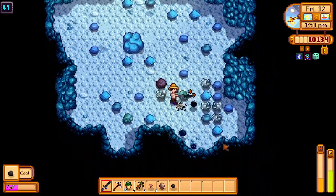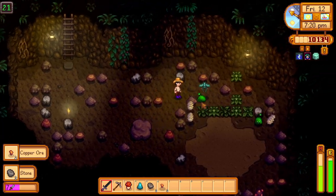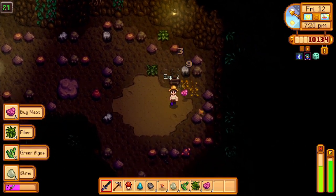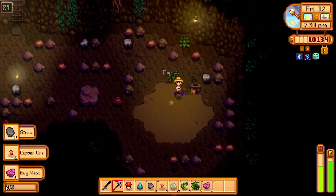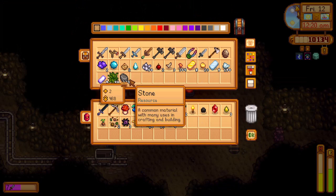I was getting a lot of dust sprites to kill, which is very good for coal and ores. Also I was slaying a lot of bugs, hoping that I will get the ancient seed so I can donate it and start growing ancient fruit.